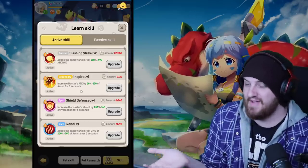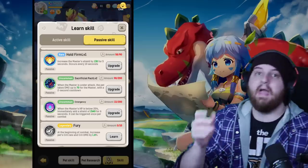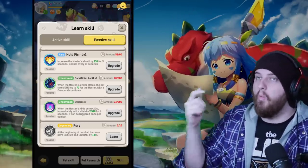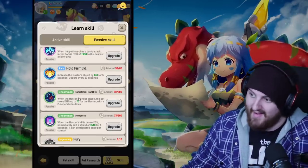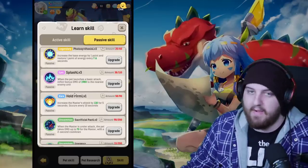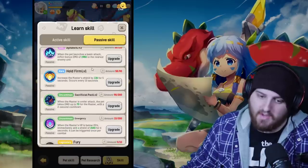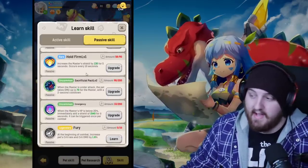The number one ability you should use the moment you unlock that first active slot is Inspire. Inspire is amazing because it scales with your assist rather than your pet DPS, so you're already going to get more bang for your buck if you have an assist-focused pet. We're going to be talking about passives and some of these abilities are going to be a lot better on particular classes, which I'll mention.